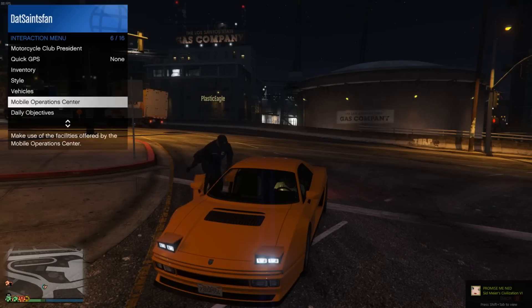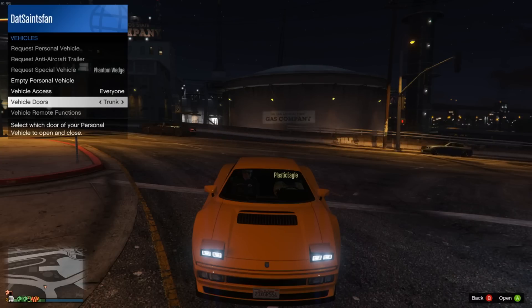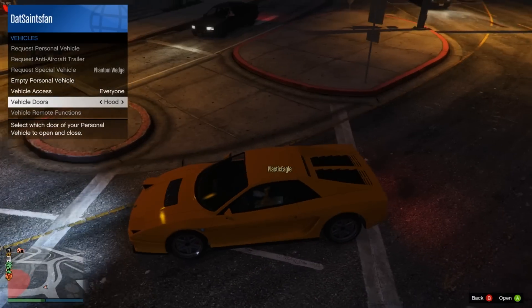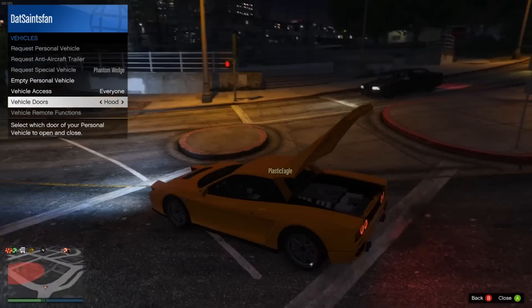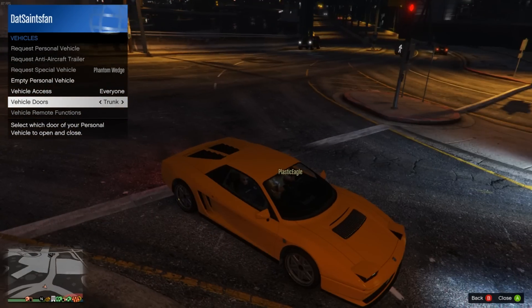I'll admit I'm not entirely sure if this applies to all cars with the engine in the back, but I feel like even in real life if the engine's in the back, the front is still called the hood and the back is still called the trunk. So why the hell on the Cheetah Classic did the hood become the trunk and the trunk become the hood?